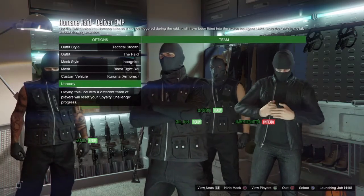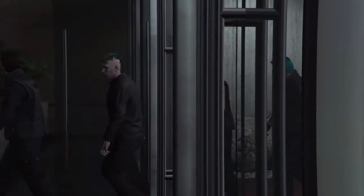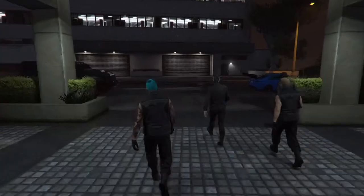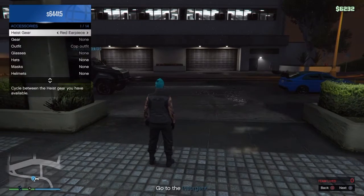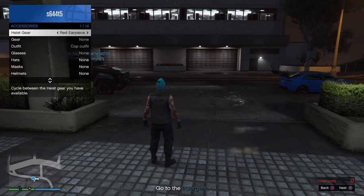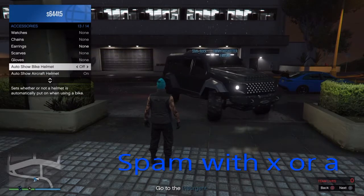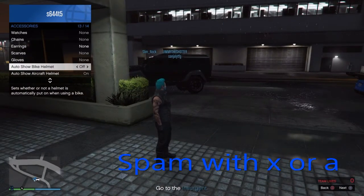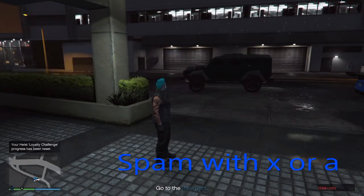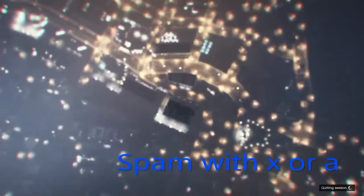When you walk out of the apartment — whoever's apartment it is — what you do is hold down on the touchpad, go to inventory, then accessories. You keep spamming auto show bike helmet for 10 seconds: one, two, three, four, five, six, seven, eight, nine, ten. Then you back out, go down to online, then go down to find new session, and you should have a utility vest on you.